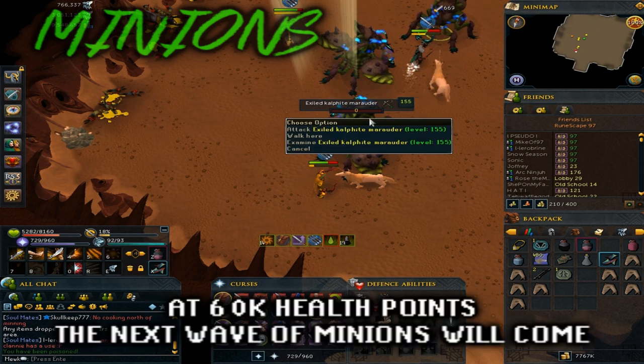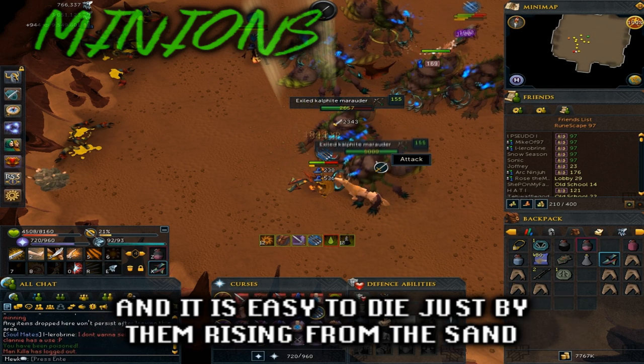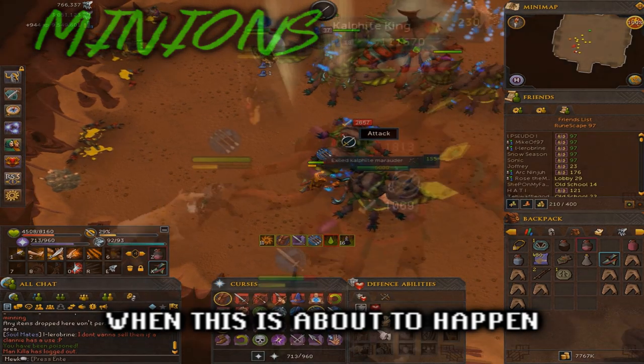At 60,000 health points, the next wave of minions will come. This time there are 2 waves of minions that spawn back to back, and it is easy to die just by them rising from the sand — so again, stay out of open areas adjacent to the KK when this is about to happen.